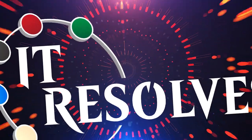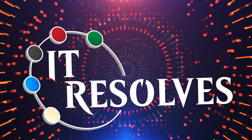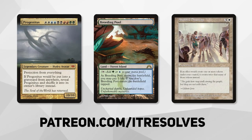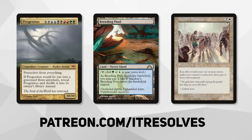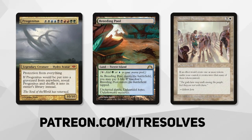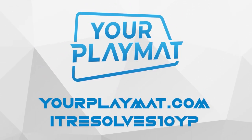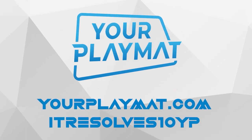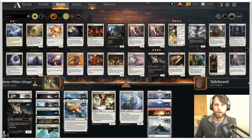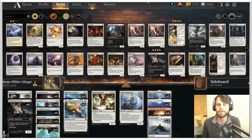Why did they just do that? What's going on guys? If you want to support our content and pick up this month's amazing Patreon rewards, you can do so at patreon.com/itresolves. If you're interested in custom playmats and sleeves, visit yourplaymat.com and use code itresolves10yp for 10% off your entire purchase. Welcome back to another gameplay video — I hope you guys are doing exceptionally well today. Let's go ahead and try this one out.